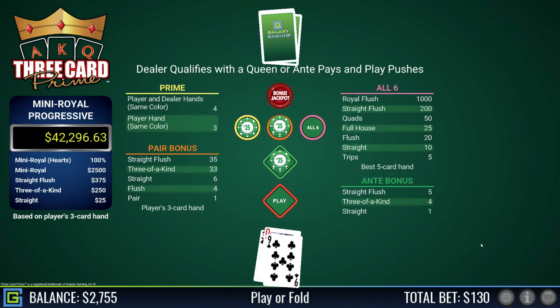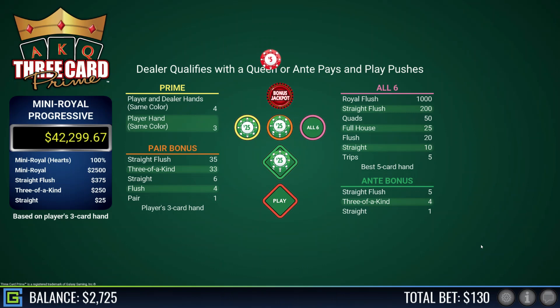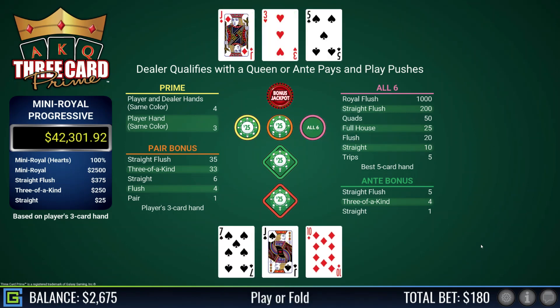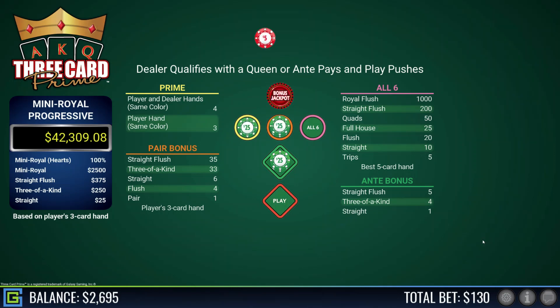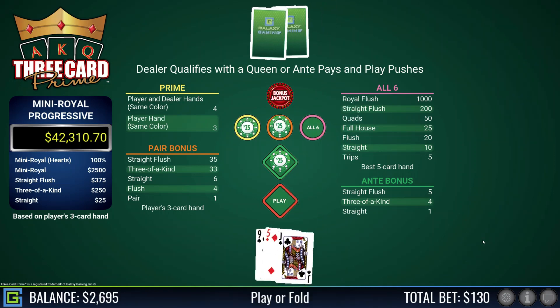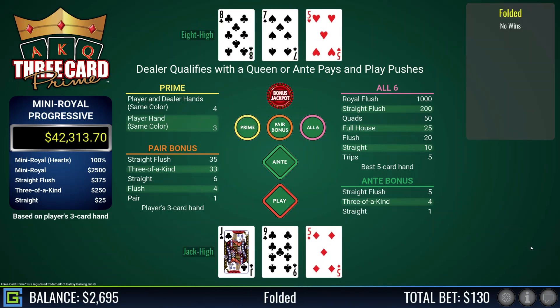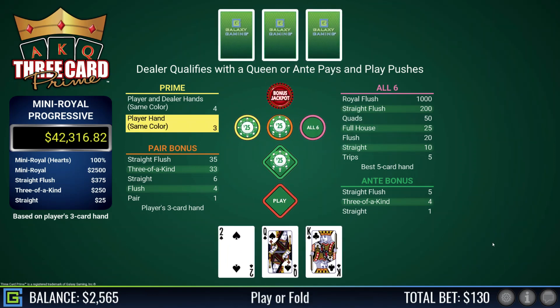I'm back up to roughly where I started, about $200 down. Queen-nine-three, playable — jack-ten-six, I beat the dealer. Jack-ten-seven — I shouldn't play that. I accidentally pressed the wrong button instead of folding and I played it, and I beat the dealer who didn't qualify with a jack-five-three. Sometimes it works out! Jack-nine-five, I'm definitely not playing that — and ironically it would have beaten the dealer, but I'm playing by the book.